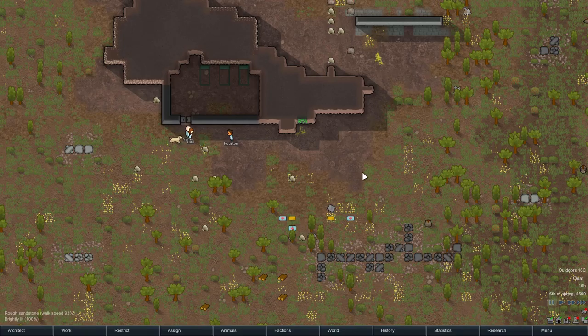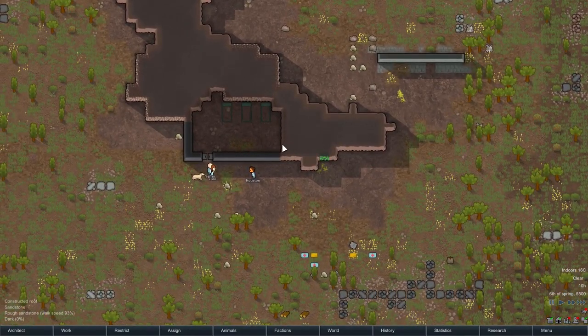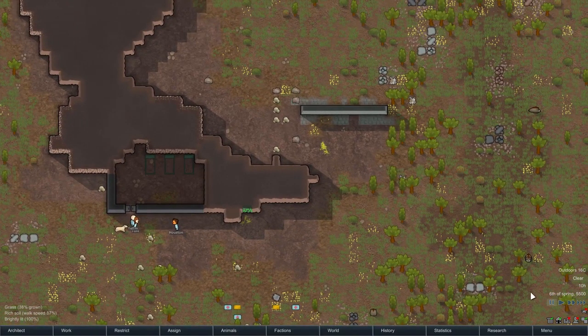It seems like a lot, but I think each operation requires one medicine irrespective of what it is — some may require more. So 24 medicine is going to heal people for maybe 24 hit points. Oh, what's this? Displaying animal names — we can show the animal name. Sweet.